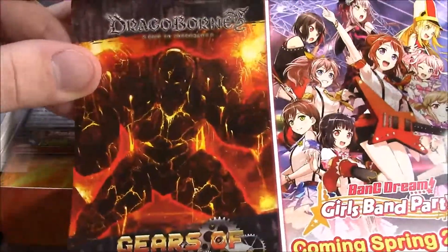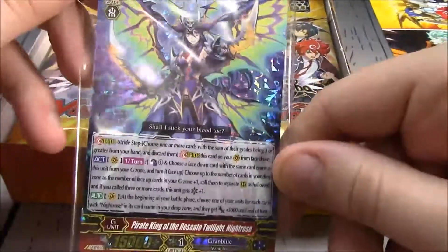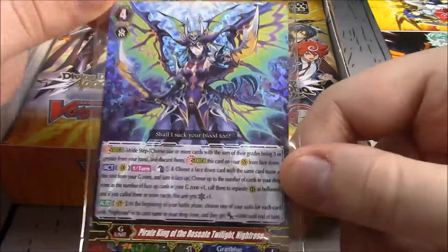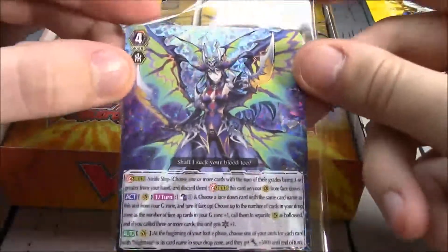Gears of Apocalypse. This is the one thing I did know about, and what I really did care about. I was happy that I got Night Rose — just one, but it's nice to see a box topper. And this is a great way to get Night Rose and Harry into English.